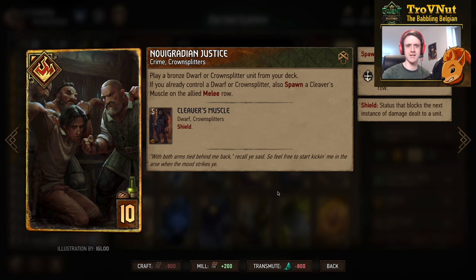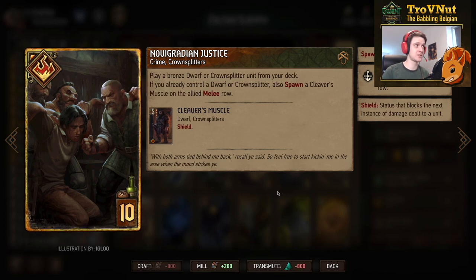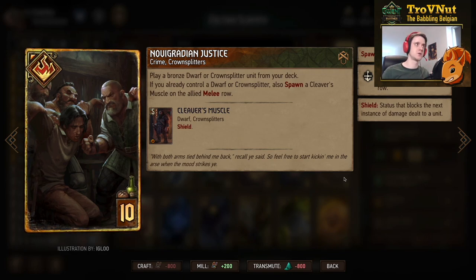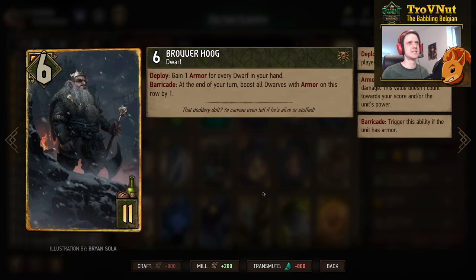Nova Gradient Justice is a card that functions for both Scoia'tael and Syndicate, but it's very powerful here. You can play the Mahakam Volunteers on the field — and because you play one Volunteer, the second is pulled from the deck, giving you 13 points in one go plus double thinning. Almost always go for the Volunteers when playing Nova Gradient Justice, giving you more consistency in your deck from that point onwards.